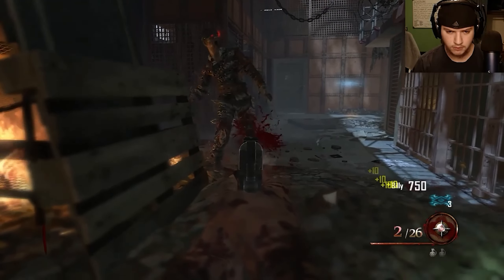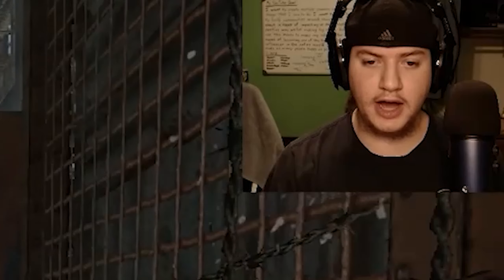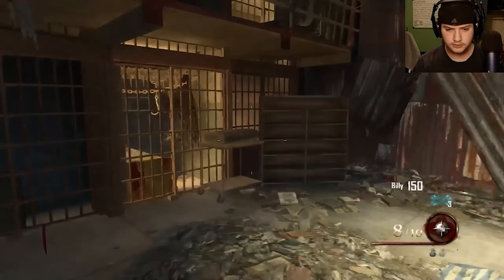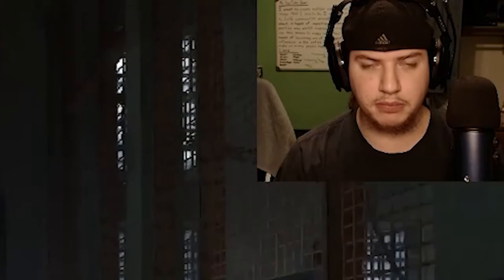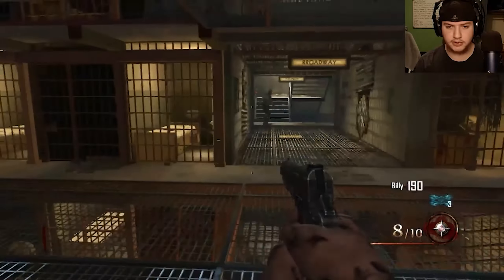I'm gonna open the first door and try to do a bunch of afterlife stuff. I think I can get the Hell's Retriever before round eight — I don't know about Pack-a-Punch though. If I can get the Hell's Retriever before round eight, I can get the Blunder Gat and also the Acid Gat. I'm gonna feed some of these zombies to the dog and save one.